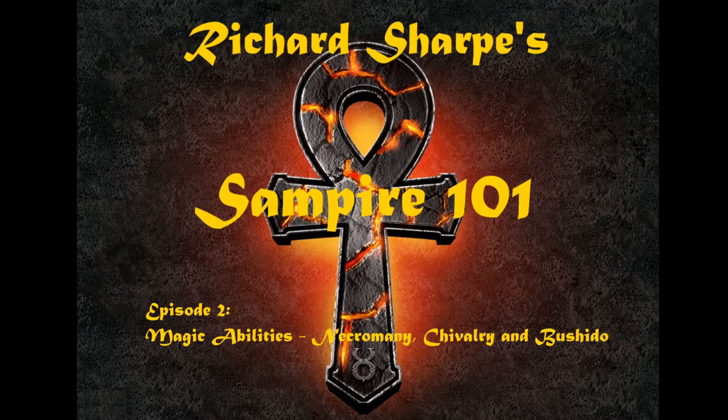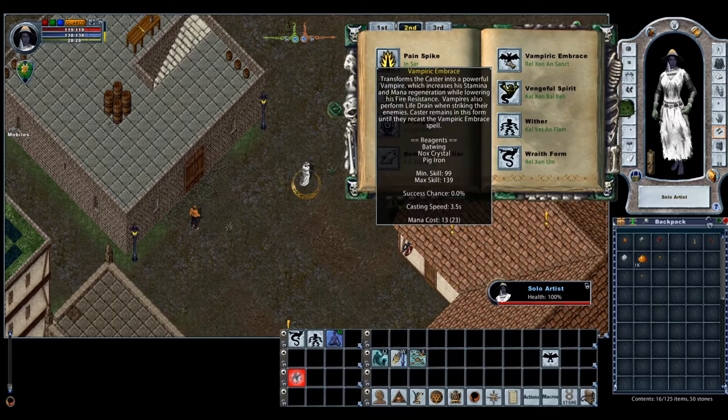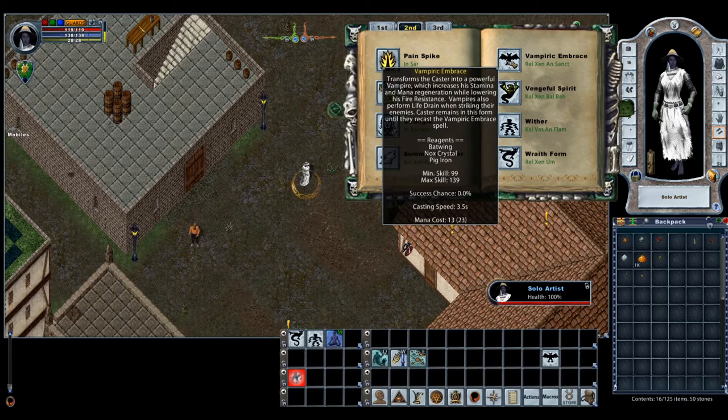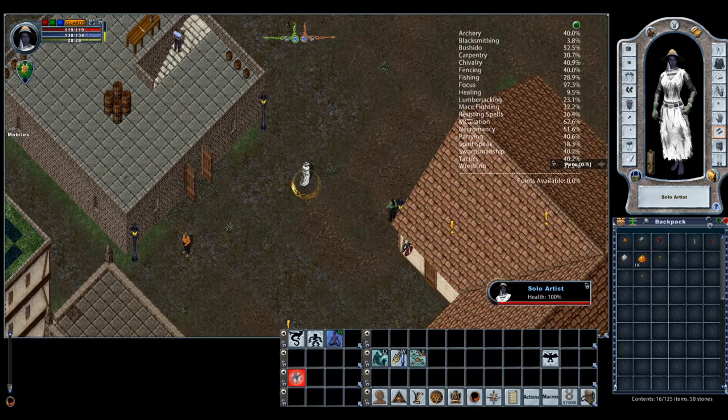So we'll start off with Necromancy. Necromancy for the Sampire is the vampire portion. You will be using a spell called Vampiric Embrace when we're all done, and that will allow you to go into Vampiric mode which gives you 20% of all damage you do through combat back as health. So Necromancy will be our main and mostly only used healing ability.